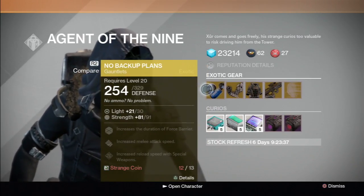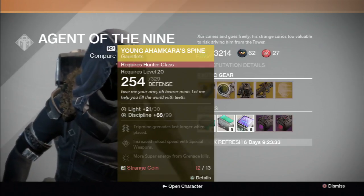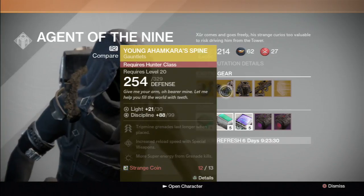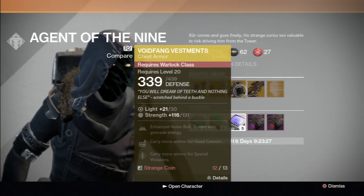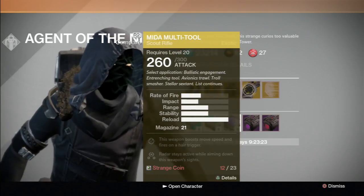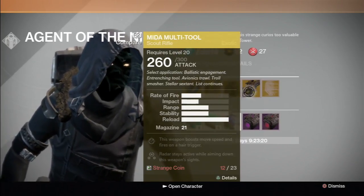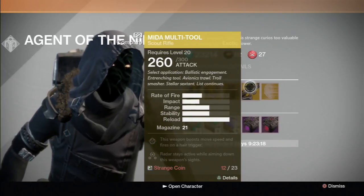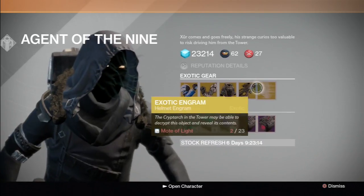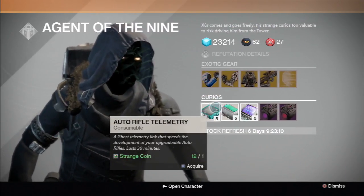He's selling No Backup Plans Titan gauntlets, Young Ahamkara's Spine Hunter gauntlets, and Voidfang Vestments Warlock chest armor. Also selling the Universal Remote, which I think is like the second or third best scout rifle in the game. There's also an exotic engram helmet to add 20 more light.